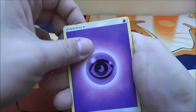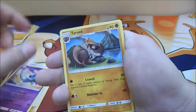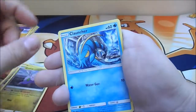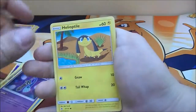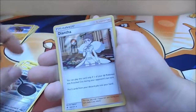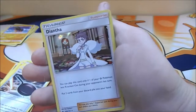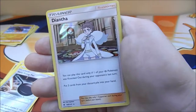Alright, Forbidden Light pack one. We got energy, Judge, Azo, Tyrantrum, Rock Ruff, Goomy, Clauncher, Honedge, Helioptile, and a Metal Frying Pan as the reverse. And the rare is... not bad — a holo Diantha! I don't know if you play it, but everybody says it's pretty good. Not bad of a pull.